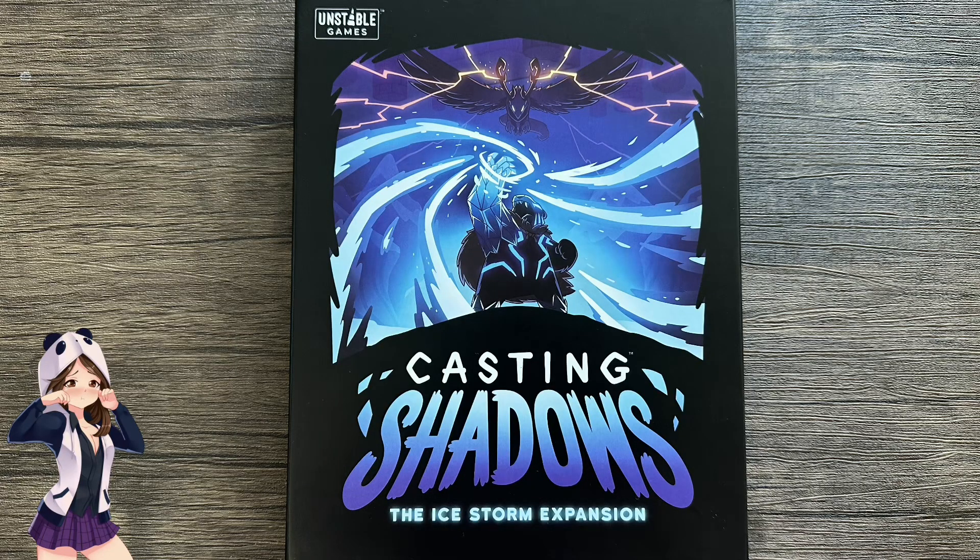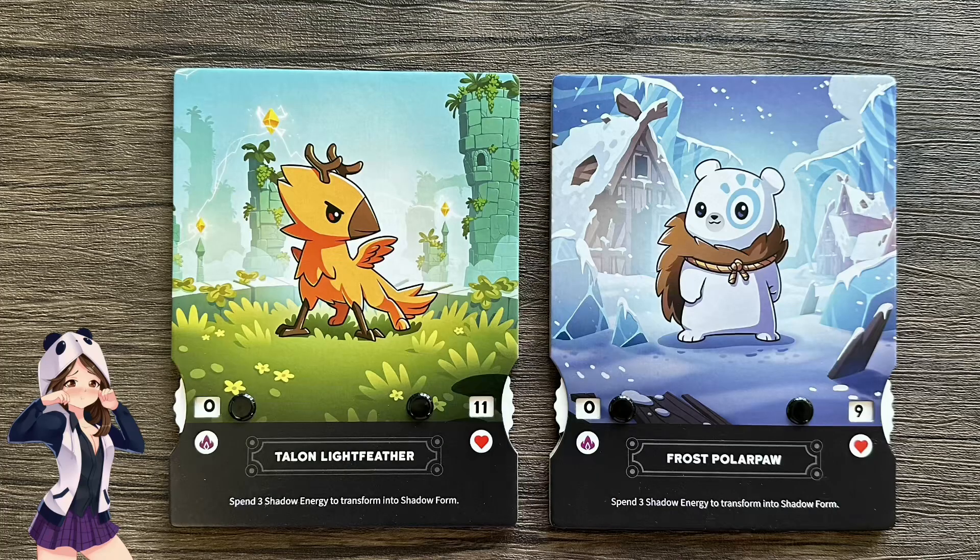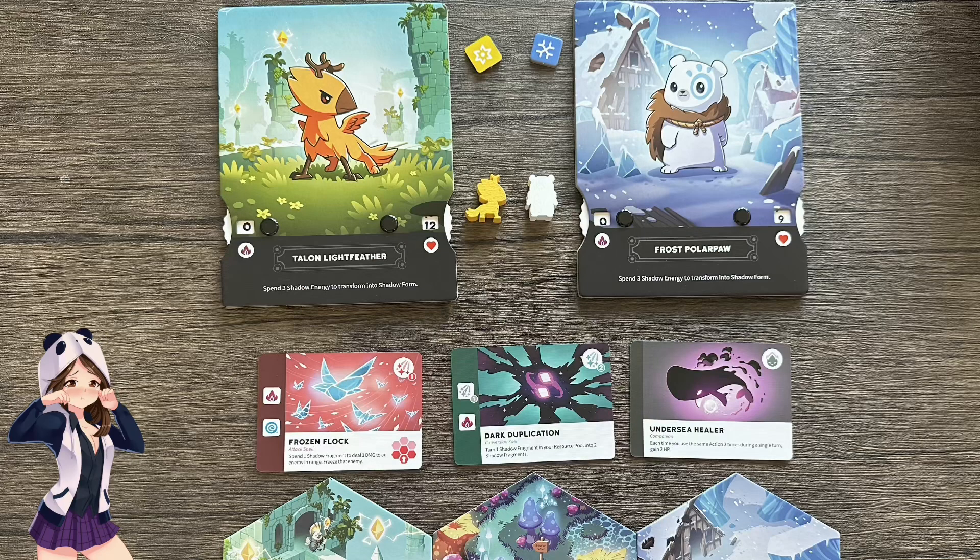Now that I've reviewed the new mechanics and everything you're going to find in this expansion, I want to take a few moments to provide my final thoughts. Like all Unstable games, this game has really awesome kawaii art. I love the art for the new characters especially, but everything is beautiful and thematic. The quality of the components is also excellent — the meeples are finely carved, the cards are made of a nice thick stock, and the cardboard used on all components is thicker and stronger, helping your game last for a while even after several plays.